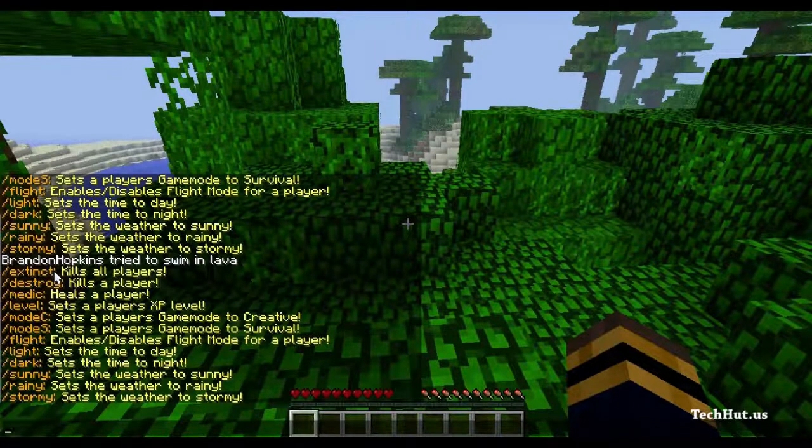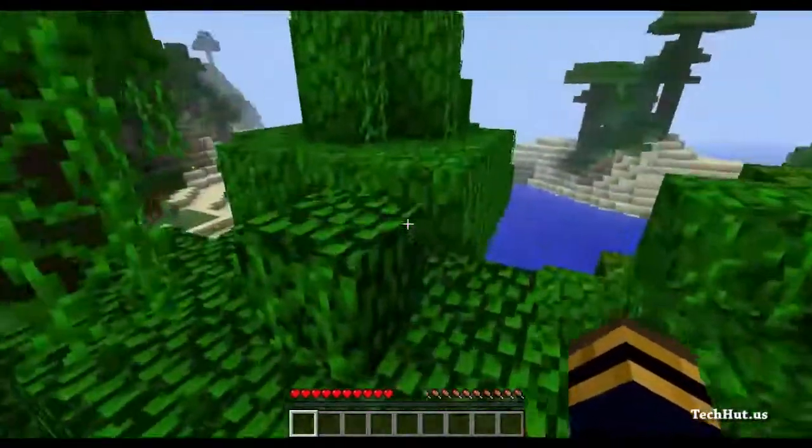The first command is /extinct, which will kill all the players on your server. Then we have /destroy, which will kill a certain player — you just do /destroy and then the player name and that player will be killed.